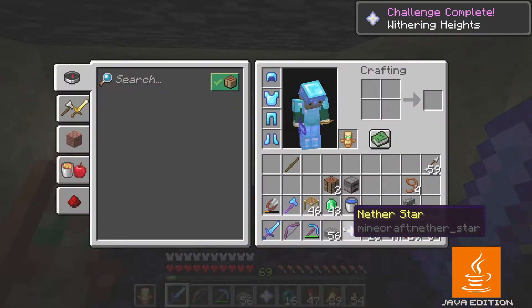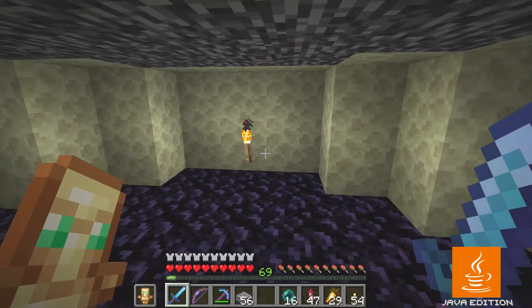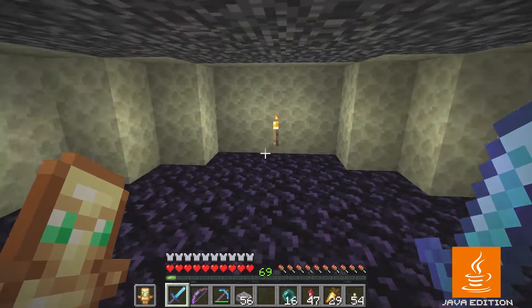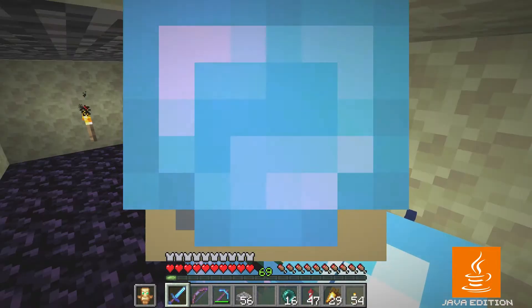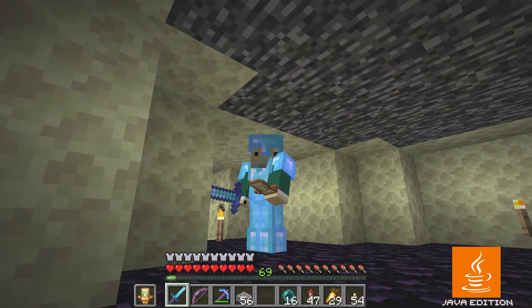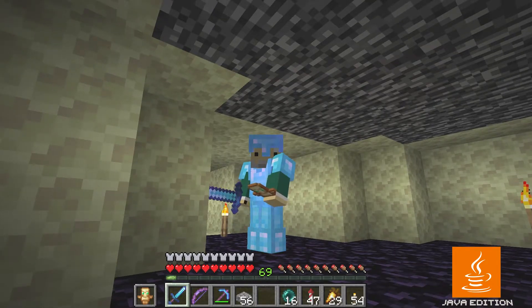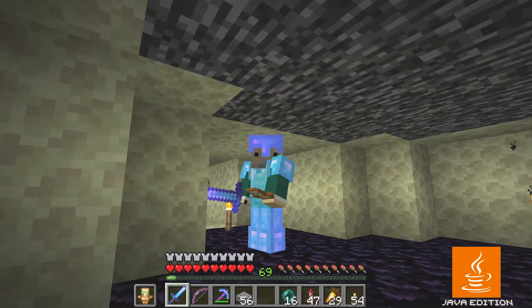I got another nether star, but I did not get ancient debris. It should drop ancient debris but it's like a 50/50 shot, so we're going to have to do this a few more times. I can still summon it 64 more times — I still have three full stacks of wither skeleton skulls.